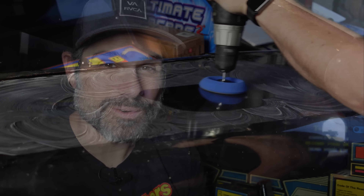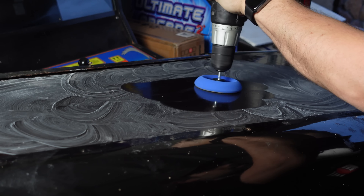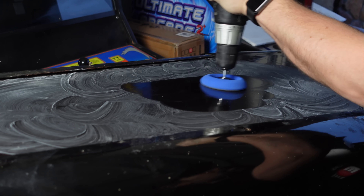You're probably wondering, what kind of work does this thing need? Well, the game does work, which is a plus, but the cabinet needs a lot of restoration work. The roof of this thing looked rough. I used a combination of Mother's California Gold Instant Detailer and a clay bar to remove whatever was on the roof. I even used a polishing pad and one more product.